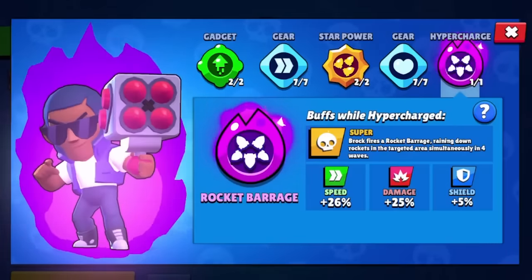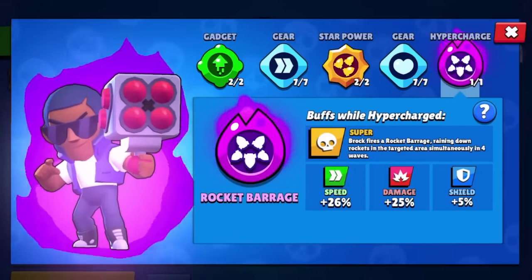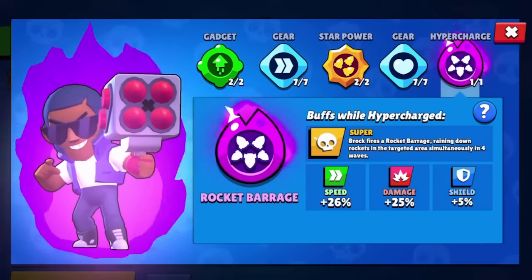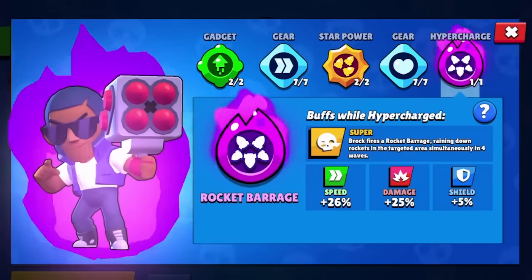Starting off with Brock's, which is called Rocket Barrage. Brock fires a Rocket Barrage, raining down rockets in the targeted area simultaneously in four waves. On top of that, Brock is also going to get about a quarter of a speed and damage buff, while also getting a 5% increase in shield.